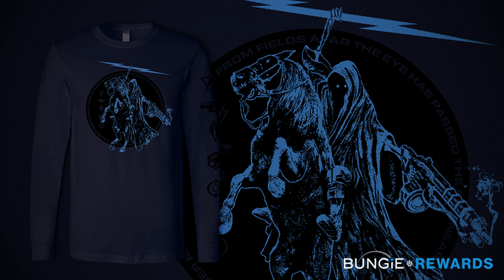This also unlocks a Bungie Store offer — the Thunderlord Long Sleeve T-Shirt, that apparently looks good under a blacklight. The whole quest takes under an hour and you get the weapon around your character's current light level.